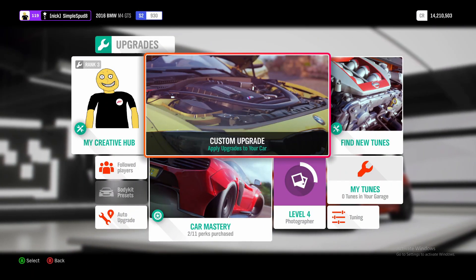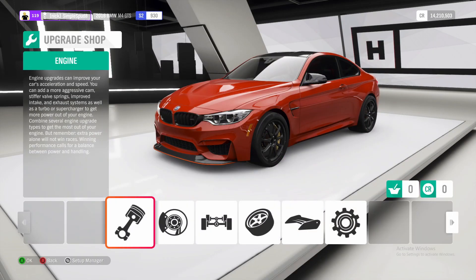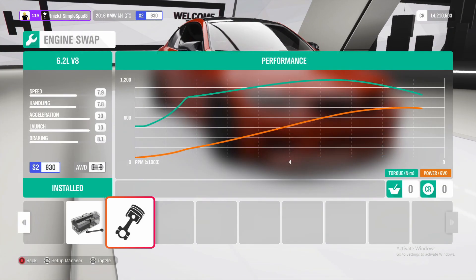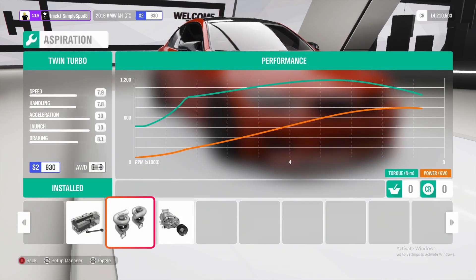So if you come into the custom upgrade menu with your 2016 BMW M4 GTS, the first thing we're going to do is come down to the conversion tab at the end. Here we'll put in the 6.2 litre V8, as well as the all-wheel drive drivetrain swap, and then you'll also be putting the twin turbos on it as well.